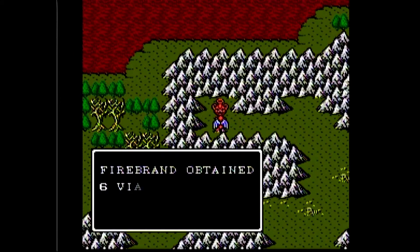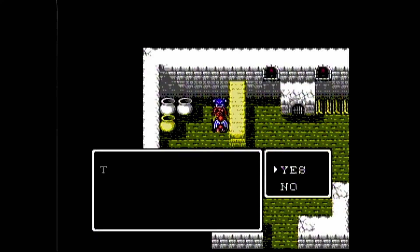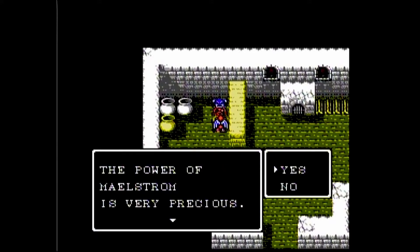There are other items you obtain, such as vials, which are currency, and maelstrom, which are extra lives. There are other items as well, but they're quest items, and they're usually used for just advancing the game.